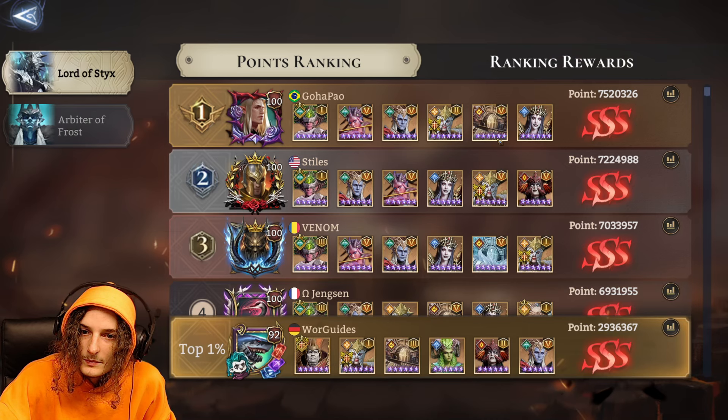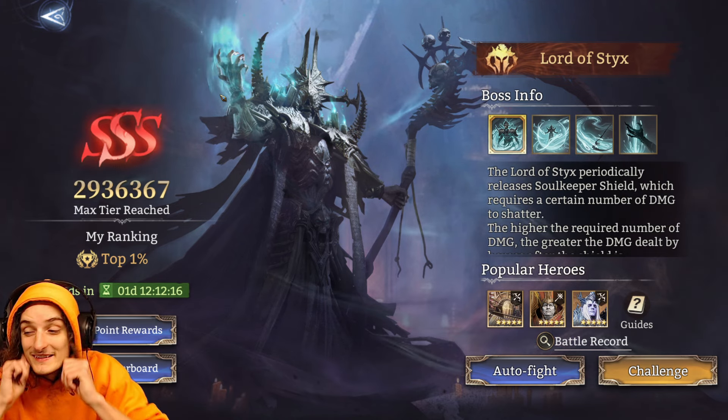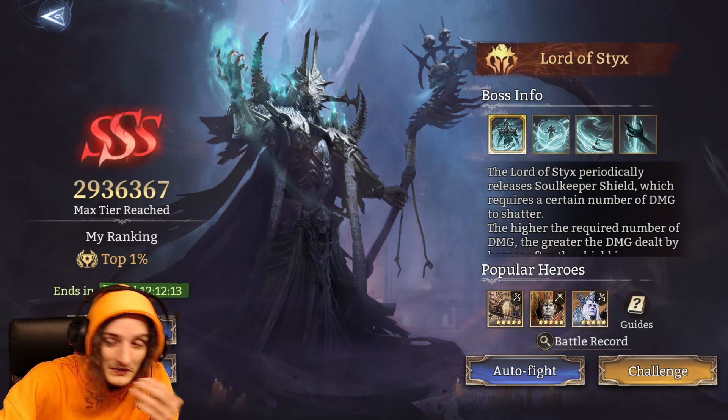Up to 700 attack speed with the exclusive artifact for extra rage region, then Cetrim for damage, Constance, and Ayuva for more hits — it all comes down to whether you have the hits to break the shield. Everyone in the top 6 is using Helga, and 9 out of 10 in the top 10 are using her. Looking further, 18 out of 20 in the top 20 are using Helga — that should be your call to go use her.